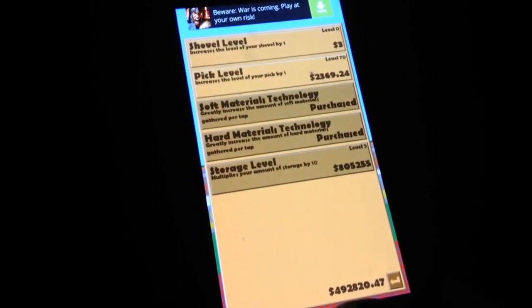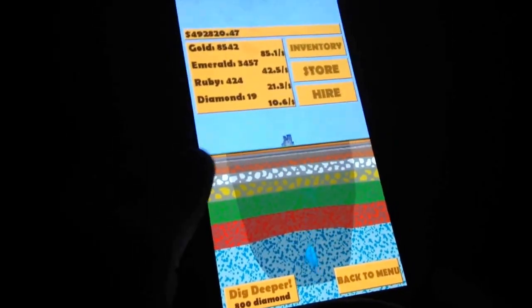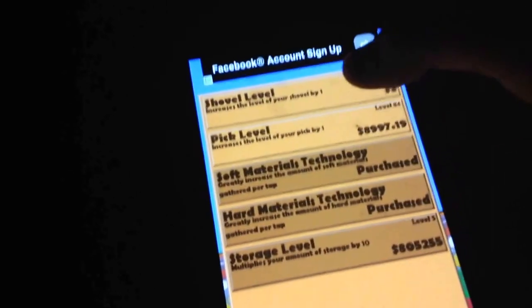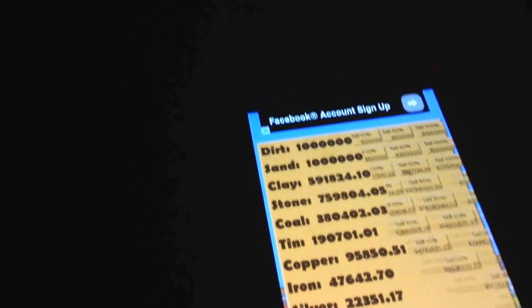Yeah, I bought that in the last episode. Oh, we can dig deeper now — we have diamonds! Now we can buy more pickaxe levels. We only got 65, so it's time to sell some stuff. We got up to 70.